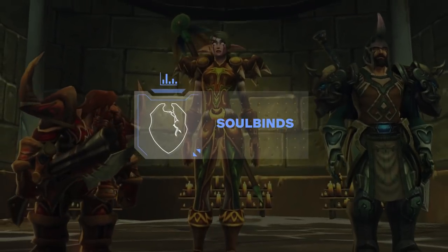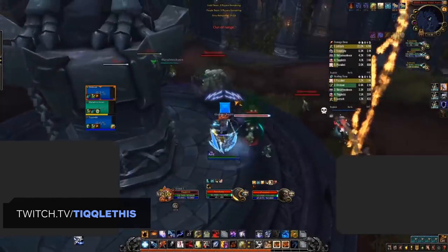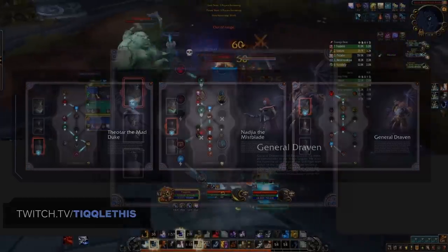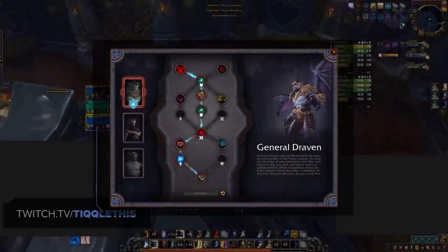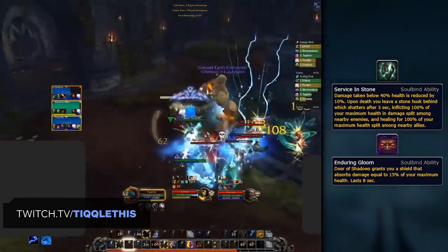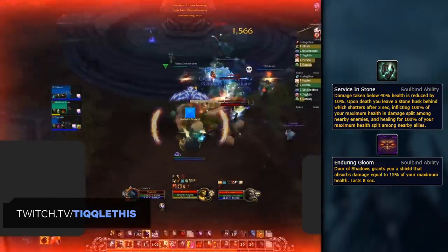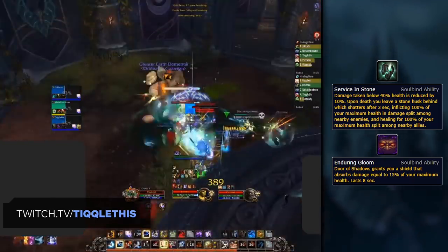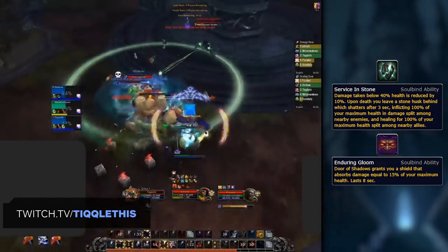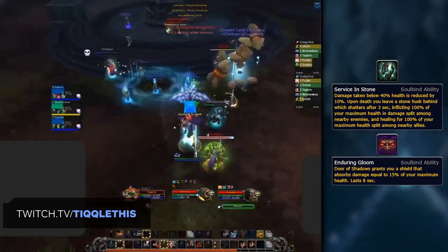Now that we've sided with the Venthyr, it's time to choose a Soulbind. Soulbinds are essentially skill trees that you progress through as you journey through Shadowlands, providing mostly passive bonuses. There are three Soulbinds available to Venthyr: Theotar the Mad Duke, Nadjia the Mistblade, and General Draven. Out of these three, the one that stands out for Enhancement Shamans is General Draven. Enhancement lacks when it comes to survivability, and General Draven provides a large boost defensively, giving you access to Service in Stone and Enduring Gloom. Most importantly, Service in Stone reduces the damage you take below 40% health by 10%. Combined with certain Legendaries and Conduits, this can bolster your defense by a ton. While other trees may offer more offensively, Enhancement is the main target in the majority of situations, making General Draven the clear pick.